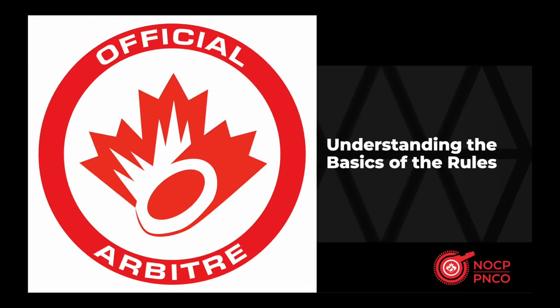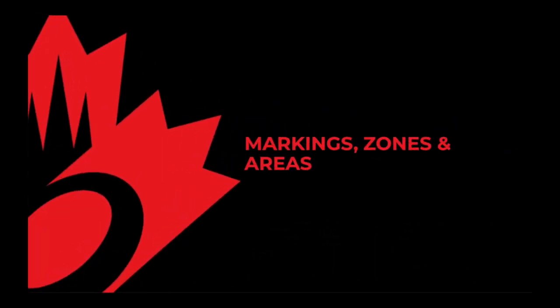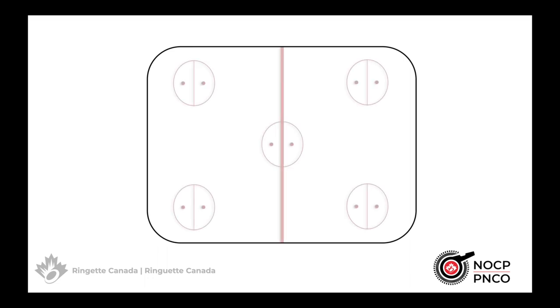Now we'll get into some of the nitty gritty, beginning by defining the markings, zones, and areas on the ice surface. Every game begins with a free pass to the visiting team, and in order to have a free pass, we need free pass circles. There are five free pass circles around the rink — one in the neutral zone and two in either end zone. When placing the ring, you should always place it in the circle nearest to where the ring was when you stopped play.